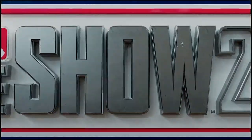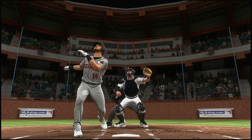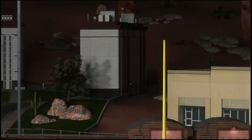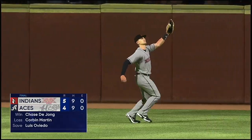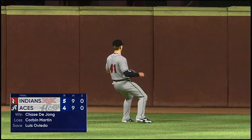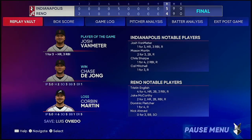I'm John Shambi. Here now is our final line score — for the victorious Indianapolis Indians: five runs on nine hits, no errors, left seven men on base. For the Aces: four runs on nine hits.